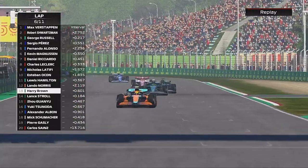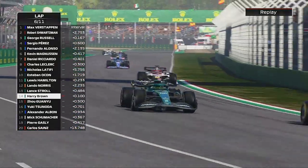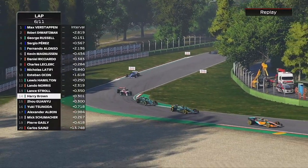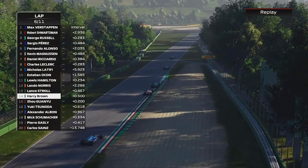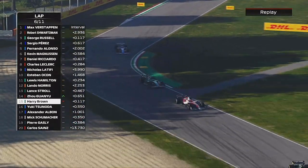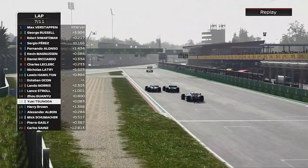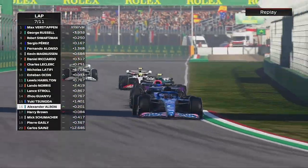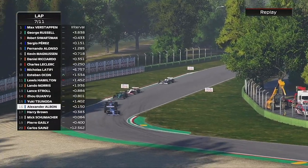The tyres just fell off the cliff and we were getting mugged left right and centre. Lanzilo goes through - there's a bit of tension there after what happened last time in Australia when I wiped him out. Behind us Zhou sends it down the inside, and then Yuki Tsunoda in his AlphaTauri goes round the outside, and Albon sweeps past us as well. We just got mugged left, right and centre.